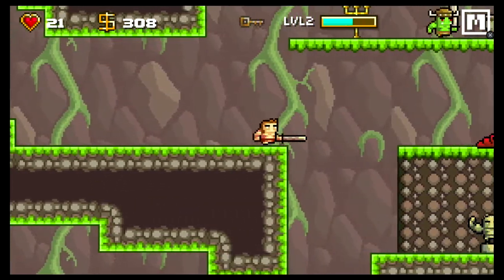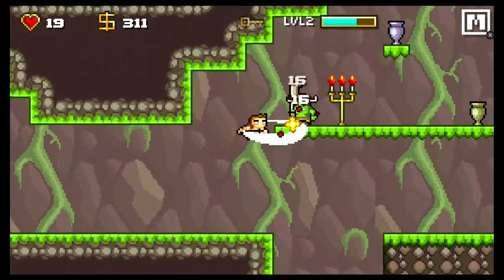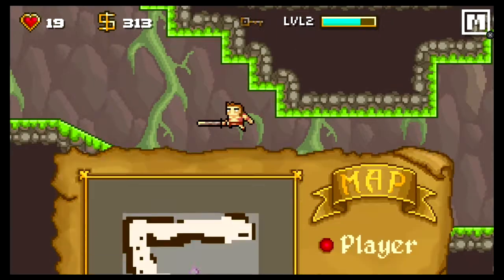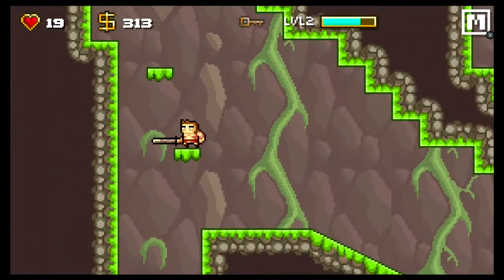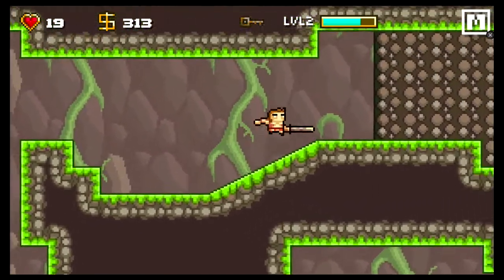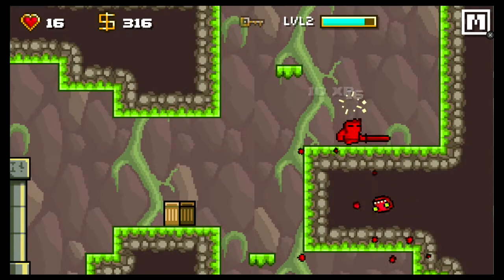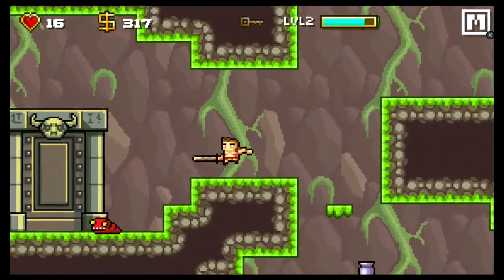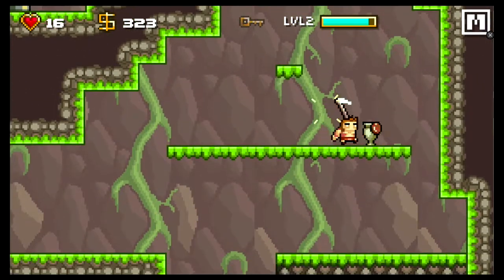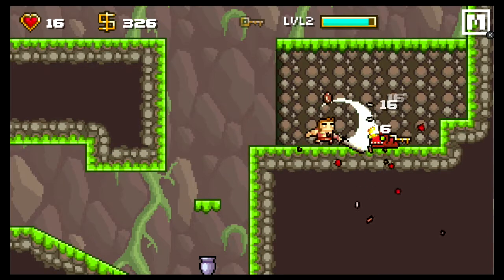There's what looks like a goblin king up there — I don't even think I can get up there. There's another way. There's kind of a little bit of a Metroidvania vibe with this game as well, even though I hate that term. Oh, it's the portal — that's what I was missing. I can't jump back up here, I have to go back the other way. And there's the key, of course.